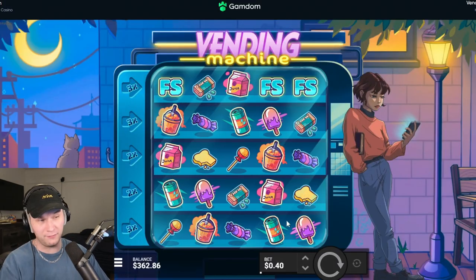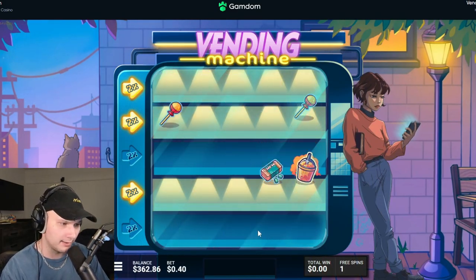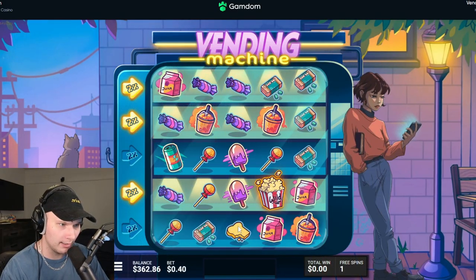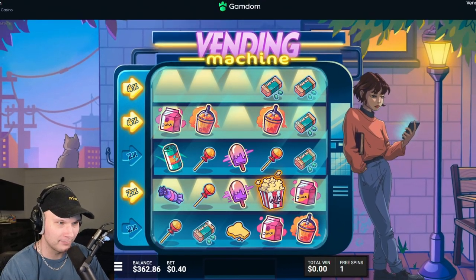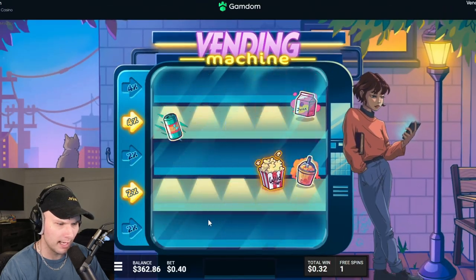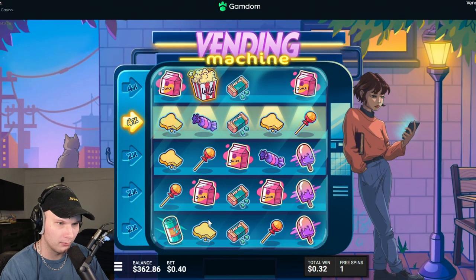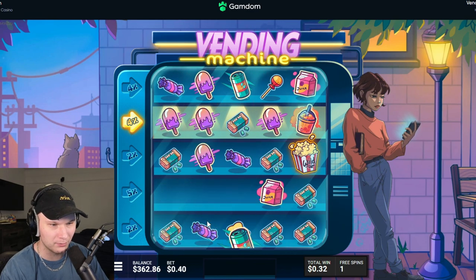I mean, I've never played it before in my life but maybe it's good. Ibby said he profited on it and liked it a lot, so we're just gonna give it a try. Why is it spinning so fast? I don't like that. We get multis for connections — I don't even see what that symbol is. Death symbols — I'm assuming if we get three of those, we're just done.